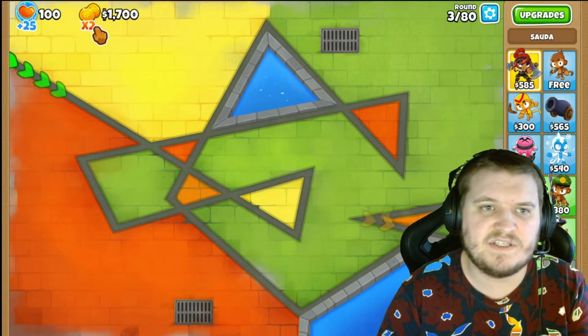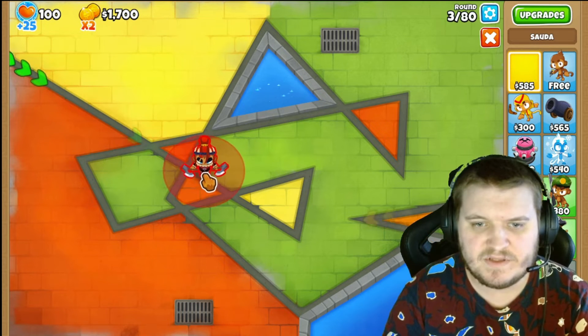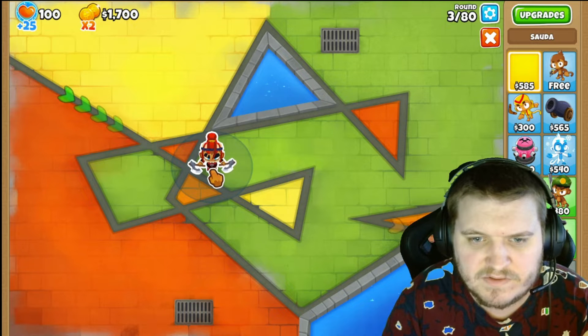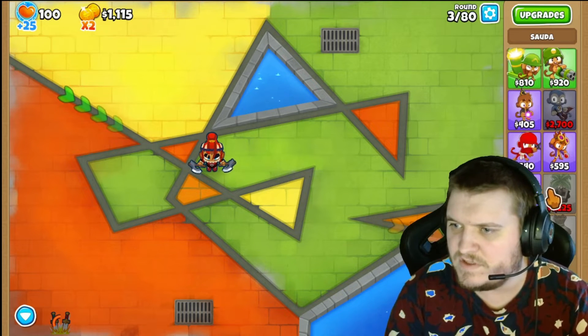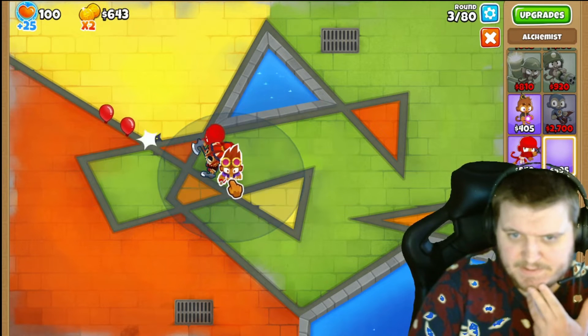Since I have this start, I also buy the X2 cash thing. We're gonna focus on having it in the middle of all these roads, around here. And we're gonna focus on having a Ninja Monkey right here.